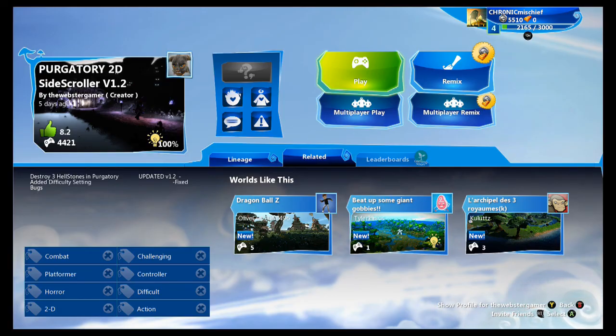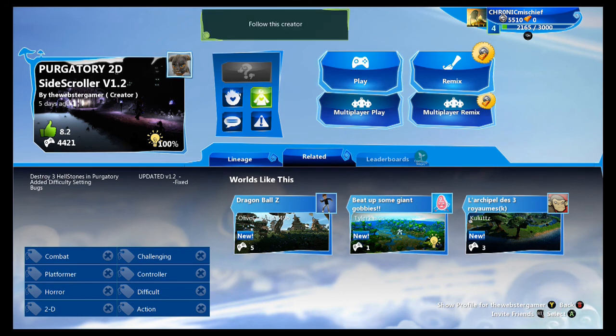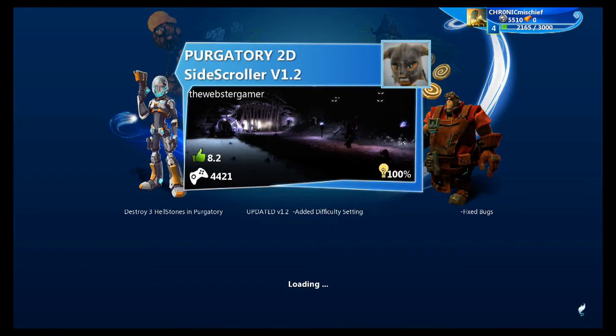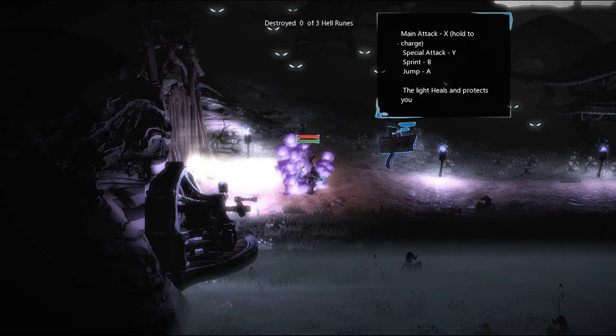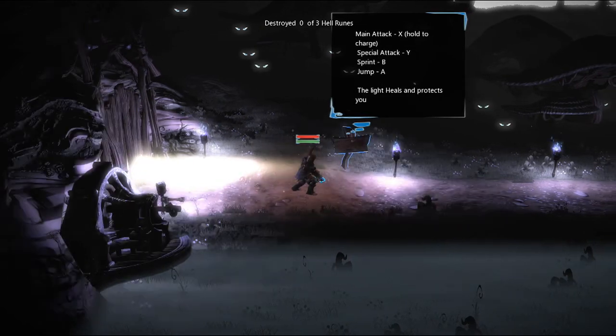Welcome back everybody to another episode of Project Spark. Today, to continue our Halloween spirit, we are picking out a game called Purgatory — the side scroller version 1.2 — but I'm just going to call it Purgatory for short. It's made by the Webster Gamer, thank you for making the map. The objective is to destroy three hell stones. We're going to play on normal because I don't want it to be too hard or too easy.